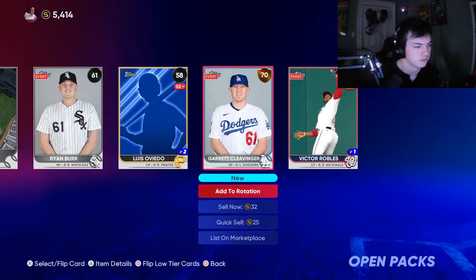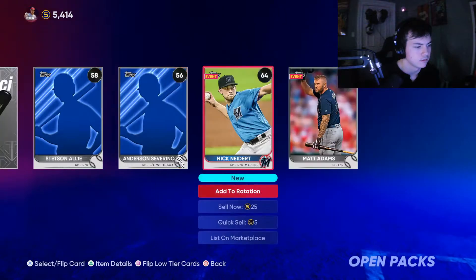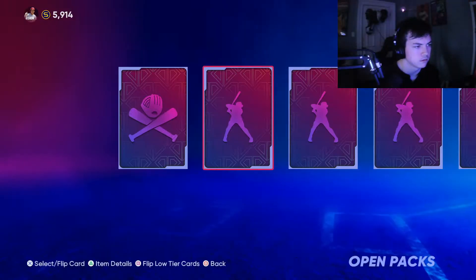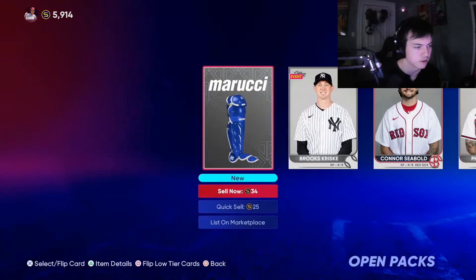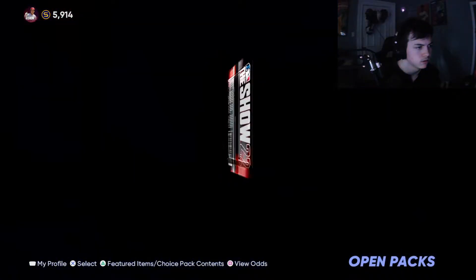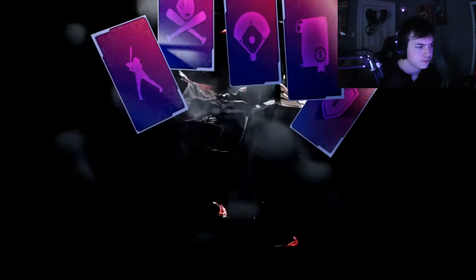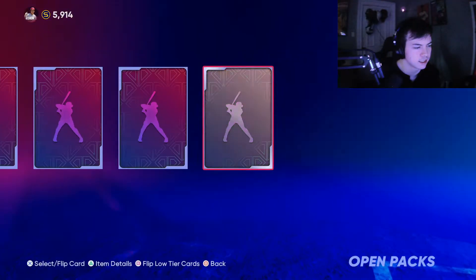Diamond stadium — Old Texas, we'll hold on to it, why not. Still got 30 more packs. Randall Grichuk, I'll put him on the bench since he'd have to go into a secondary position — we'll figure that out later. Bryson Stott shows up. Halfway through — no diamond pull but we did get a diamond stadium and diamond equipment.